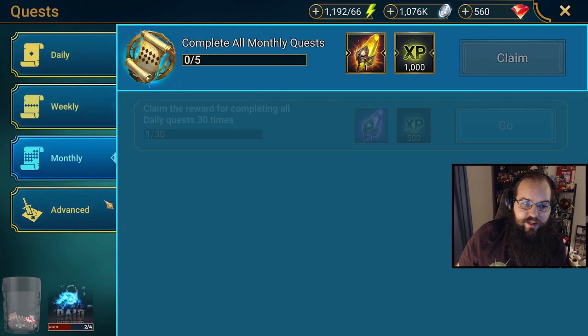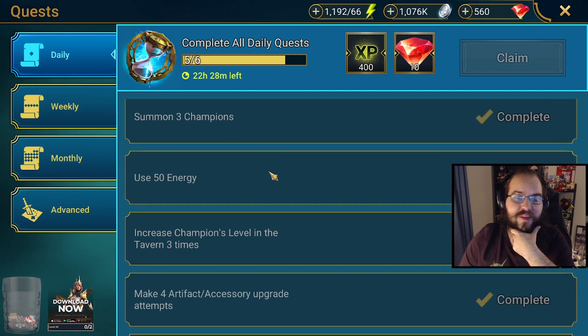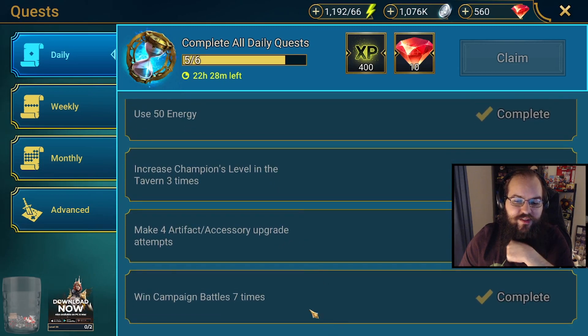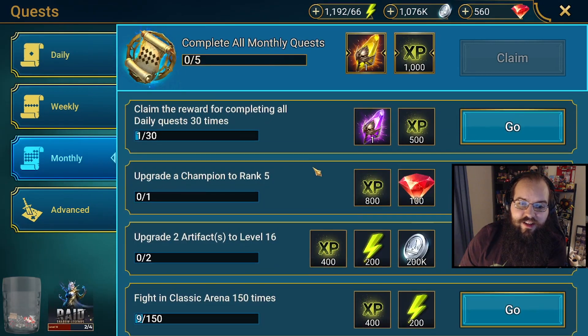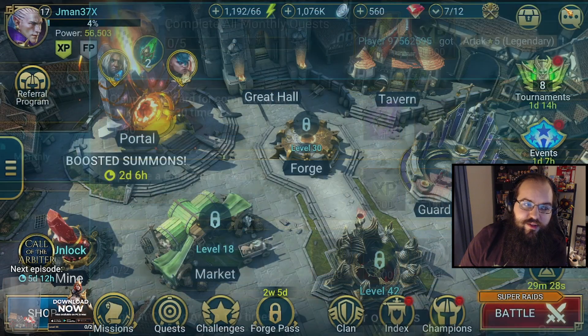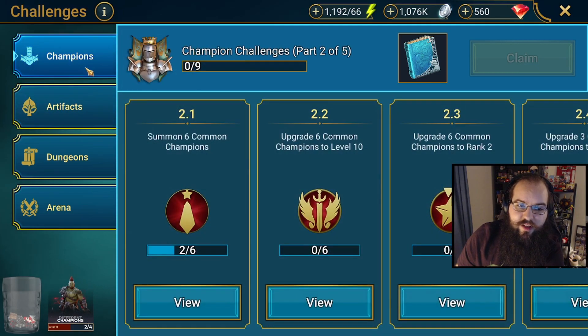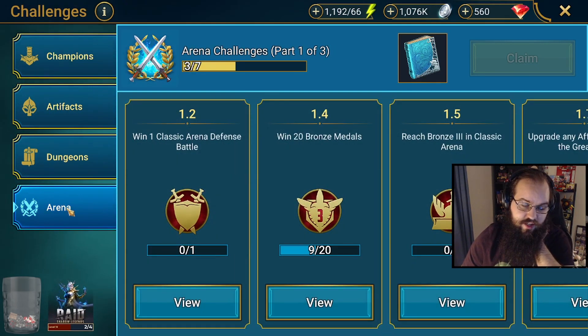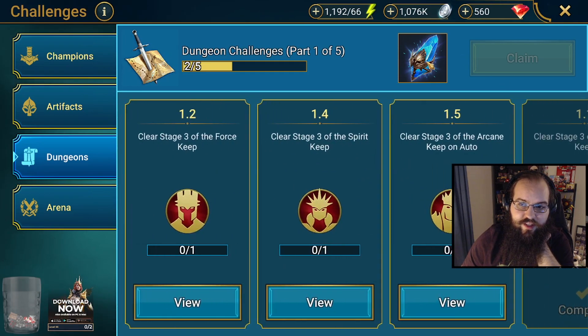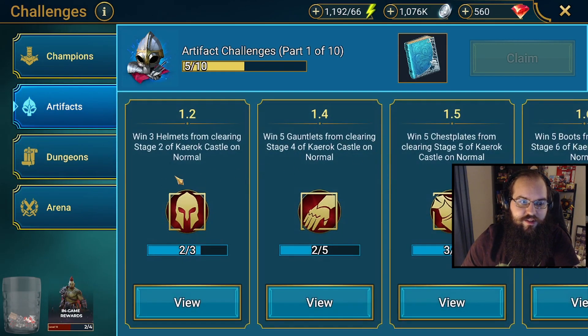Quests: you've got daily, weekly, and monthly quests, plus advanced ones I can't look at yet. Especially the dailies you'll kind of get just by playing — summon champions, use energy, increase levels — most of these you'll just get from playing. Challenges are basically quests that don't reset — they're differently themed and give you some decent direction over individual aspects of the game. If you want to just focus on dungeons, you can focus in and do the quests here. The rewards are pretty good and most of them don't take too long.